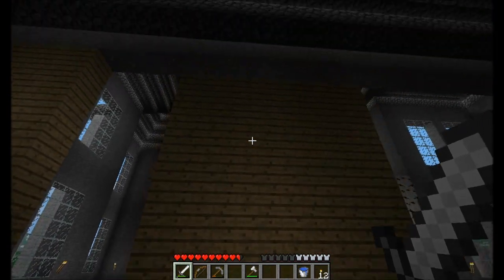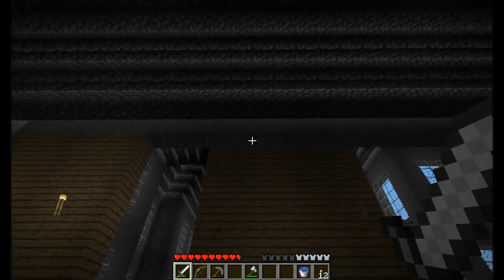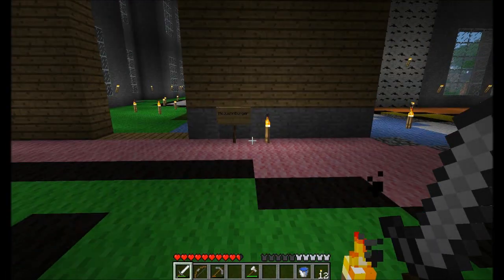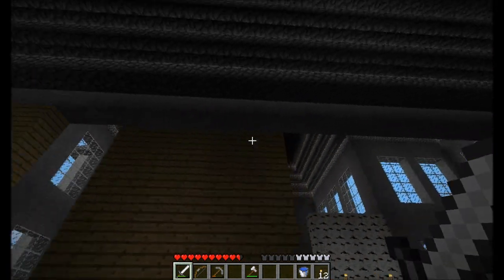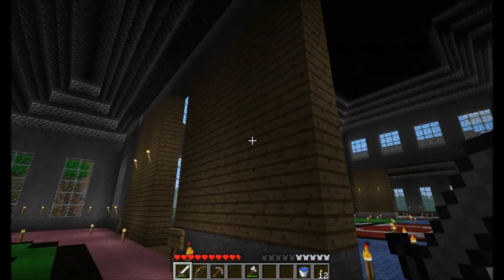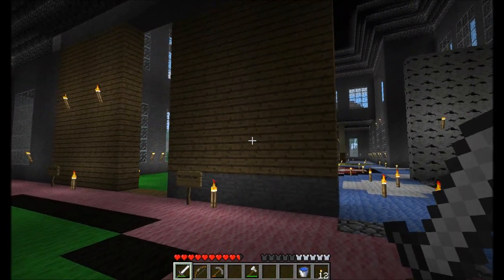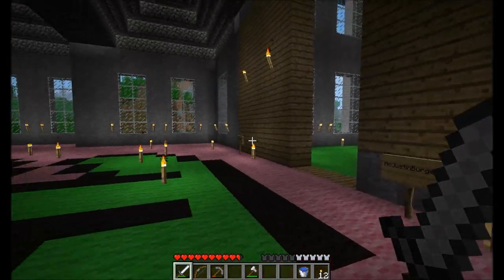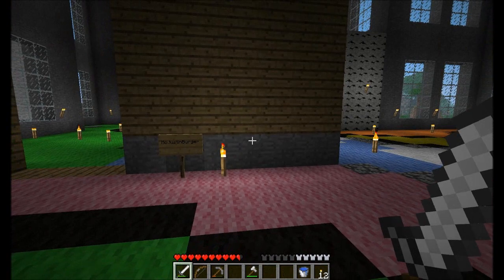McJustinburger suggested this one, which I do like quite a bit actually. Smooth stone row at the top and bottom, and planks in between. It does look good, it kind of ties everything together. The house is going to have probably chandeliers, which will be wood obviously, so it'll kind of tie in with that. And the smooth stone ties in with the rest of the walls, the outside walls. So that does look kind of good.